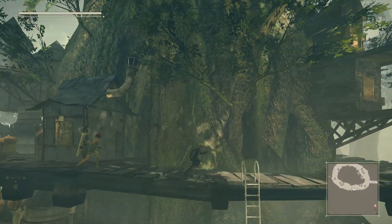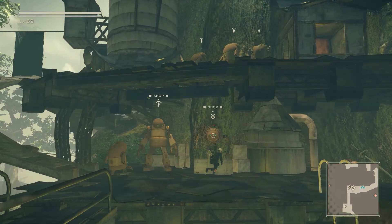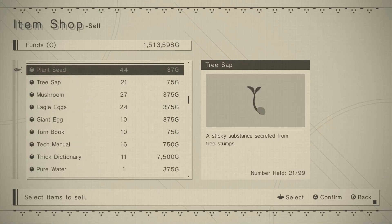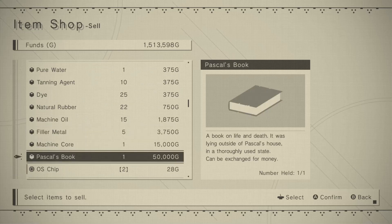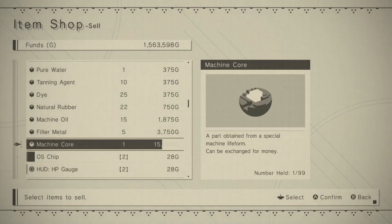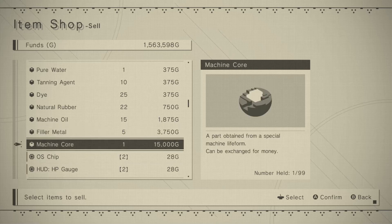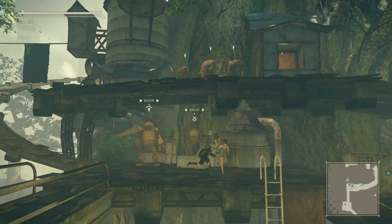I mean, I can sell it — it seems kind of wrong to sell his book. It also seems weird that it's not a document you can read. I'll just sell it then. I picked up three more filler metals at the shop. Oh, this sells for 50k — I didn't realize that. I wanted to take a look at it on camera. Really weird — I swear it said 'Pascal's book capacity full,' then it flew off and looked like a machine core. I maybe had my one chance to get a second Pascal's book and missed it.